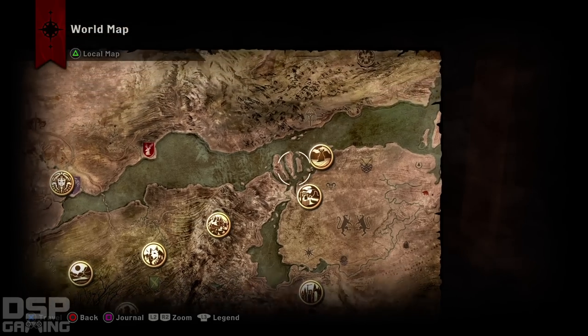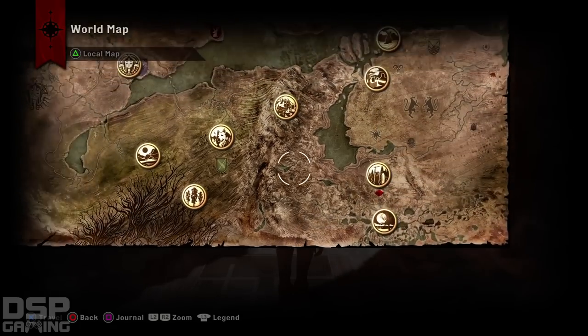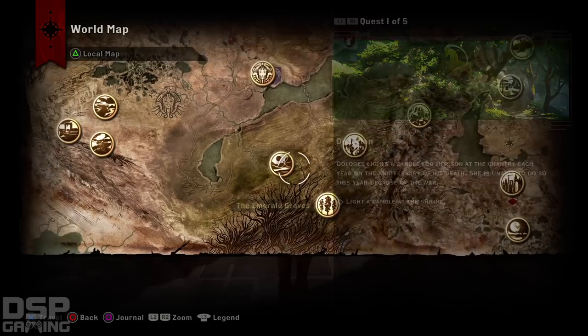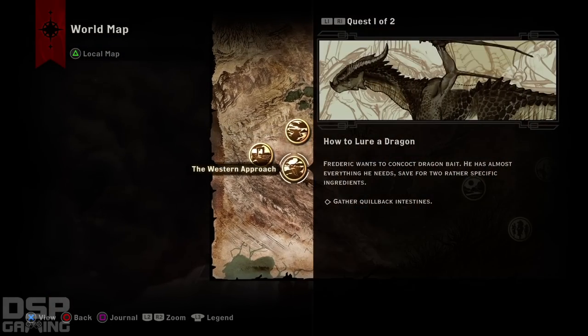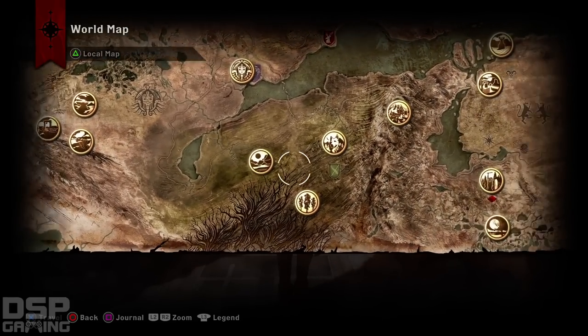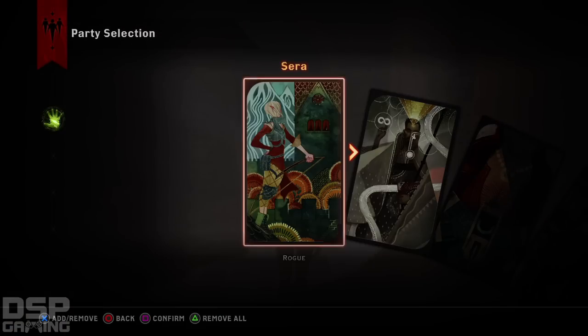Alright, what do we got? Where are the new areas? There's Crestwood - meet Hawk's Warden ally in Crestwood. Emprise du Leon, we got that. There's the Hissing Waste and the Western Approach. Western Approach we did already. Hissing Waste is new. Let's try out Crestwood - I'm interested to see what involvement Hawk has in it.